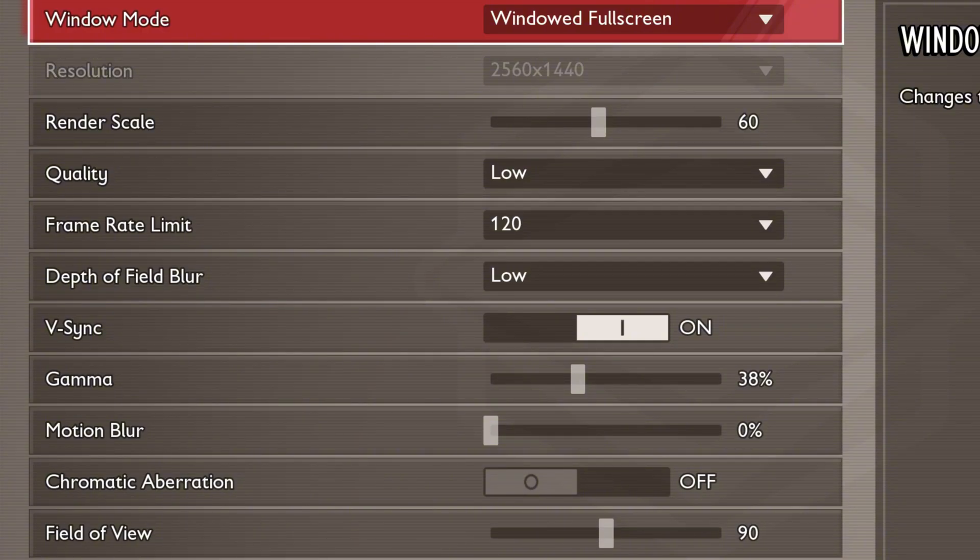Gamma should be set to 38%. This controls the overall brightness of the game, and adjusting it to your preference can make it easier to see in darker areas.